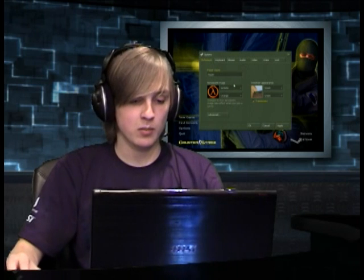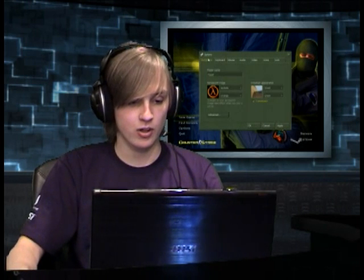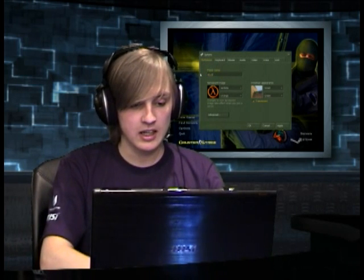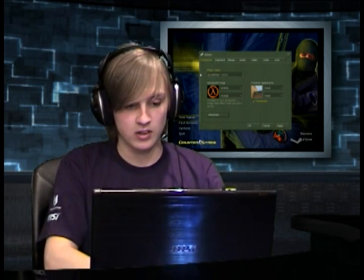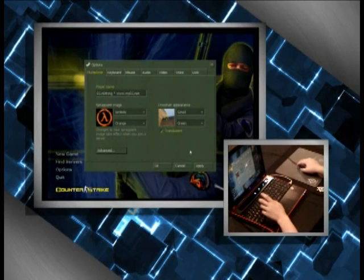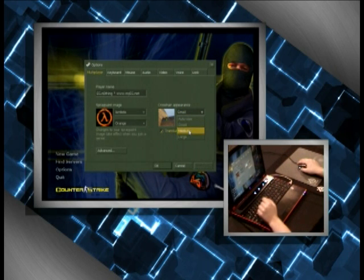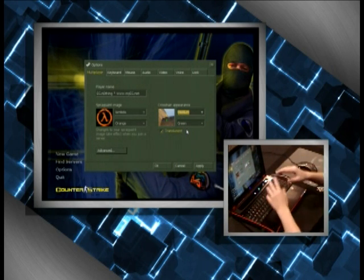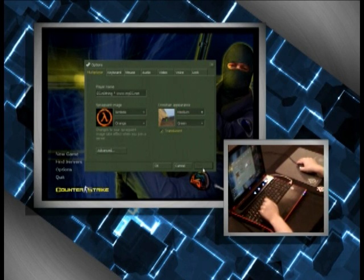Opening up the options menu — just basic multiplayer settings. You've got the different tabs to go through. Start out by entering your alias in the player name field — I put in 'eGnothing', hit apply. Crosshair appearance: that's small right now. I play on medium — it's a nice guide. I like to picture the screen like a little graph and the crosshair is the center of it, which helps me with gun control, being able to see a nice solid crosshair.